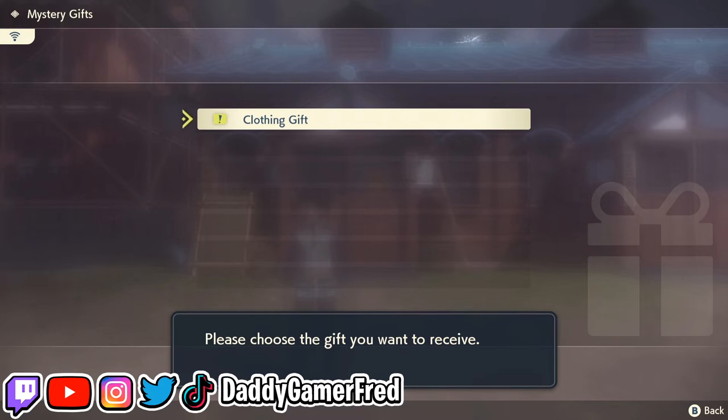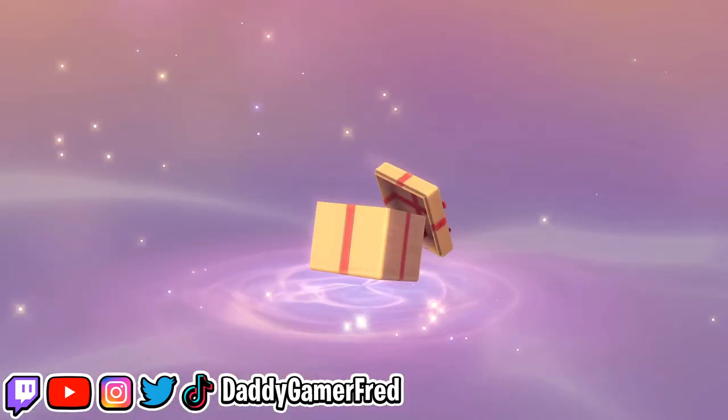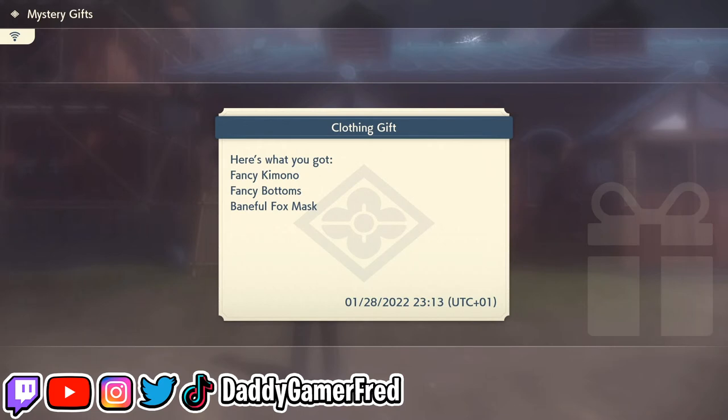We got a clothing gift. It says, do you want to receive? Let's receive it. Receiving your gift, do not turn off the power. Here's what you got: I got the Fancy Kimono Set, the Fancy Bottoms, and the Ban Fox Mask.